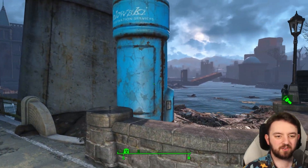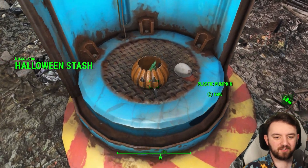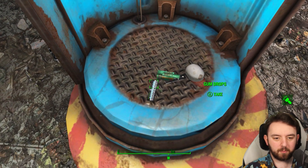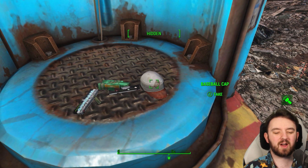I always love looting these wee survival shelters. This one is no exception. Inside, you can find yourself a wee plastic pumpkin, and plenty of bubblegum and gumdrops, as well as a baseball cap that kind of looks like the one from Gravity Falls.